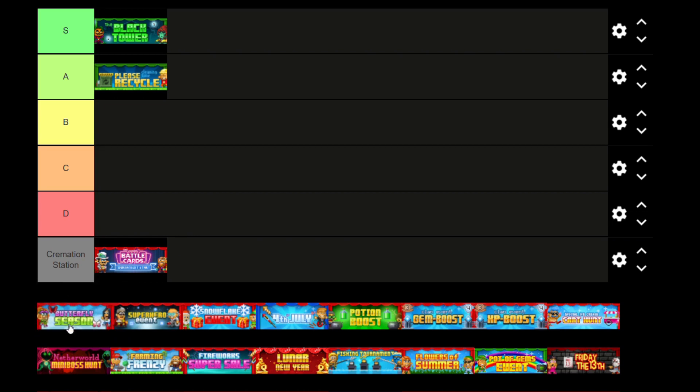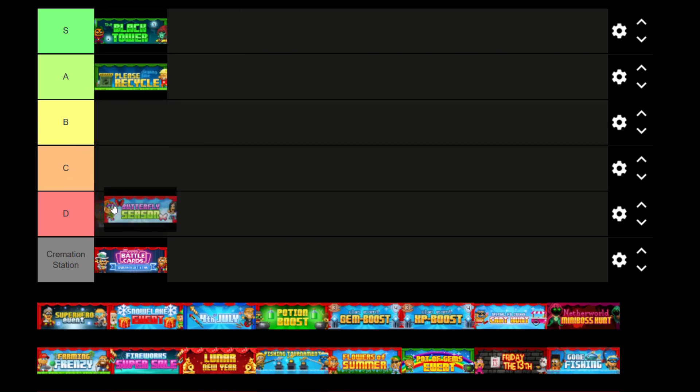Butterfly Season. This doubles the chances of you getting a butterfly in a world. Butterflies are good, I guess — if you get a good one, you can sell it for quite high. But it's just generally not as great as the top ones here. So I'm going to put this in C tier, because it's alright but it just doesn't hit it up here with all the good ones.